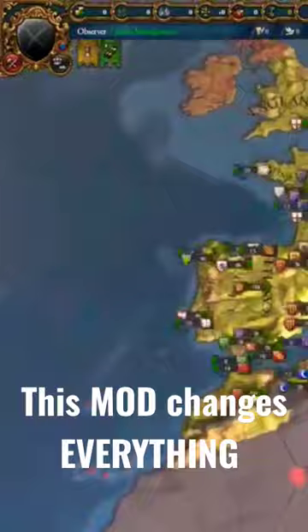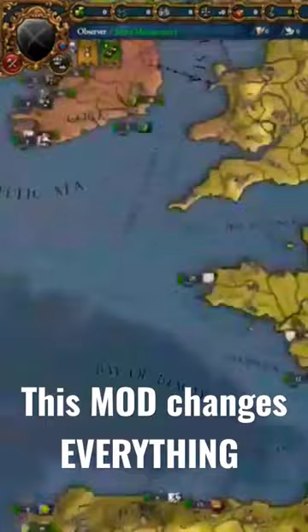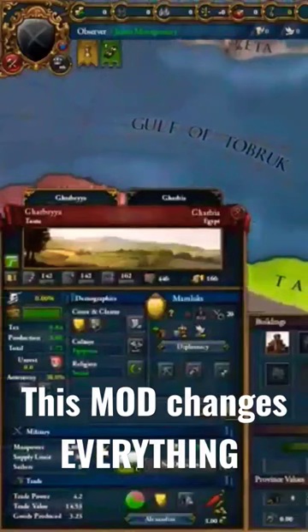You can see provinces that are let's say 100 dev, or as shown here, 230 dev in Paris. However, as I'll show you in a bit, the dev is actually scaled so you're not making hundreds and hundreds of ducats in 1444. The Mamluks, for example, are extremely developed — 446 dev in one province and 526 dev in Alexandria — but they're only making one ducat in tax and one ducat in production.